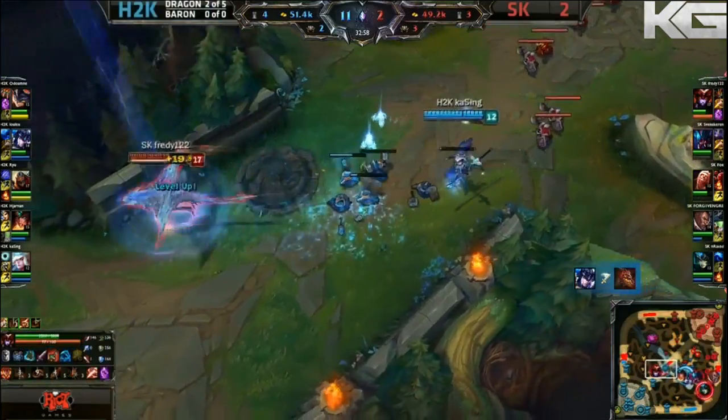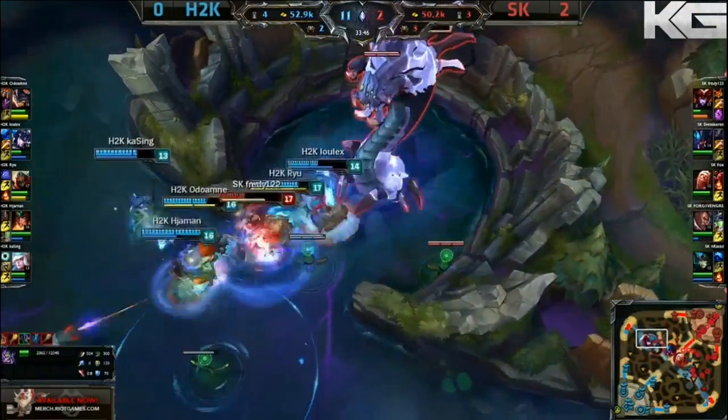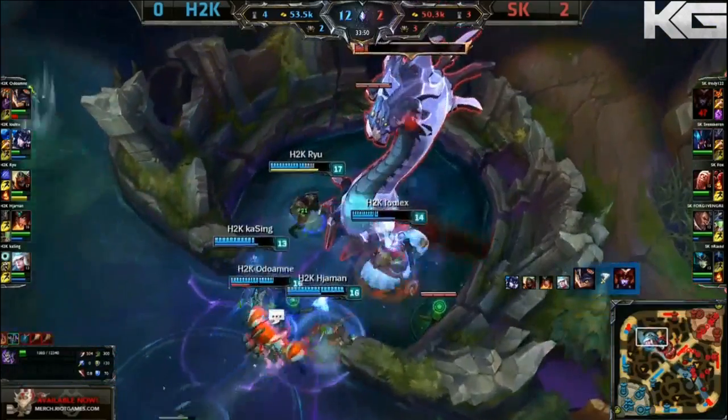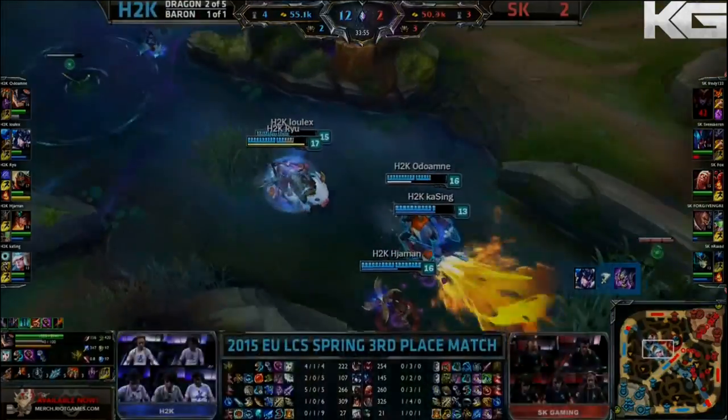Two Dragons to them now, as number five. A move here from H2K, but they don't see the ward in the back. Baron's going very low, but Freddy's here. Forgiven is here. They're gonna turn their attention onto the dragon. That's one smite down — the half dragon — and that is one smite down. They should secure this Baron. They do.